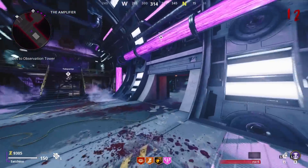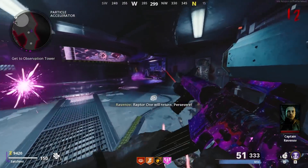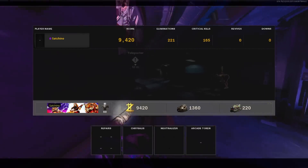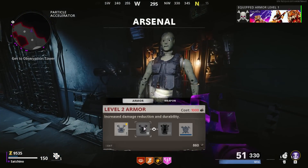Welcome to another video where a Zombies YouTuber ranks things to do with zombies that no one really asks for. The worst perk to ever grace COD Zombies is — that's right — Tombstone.